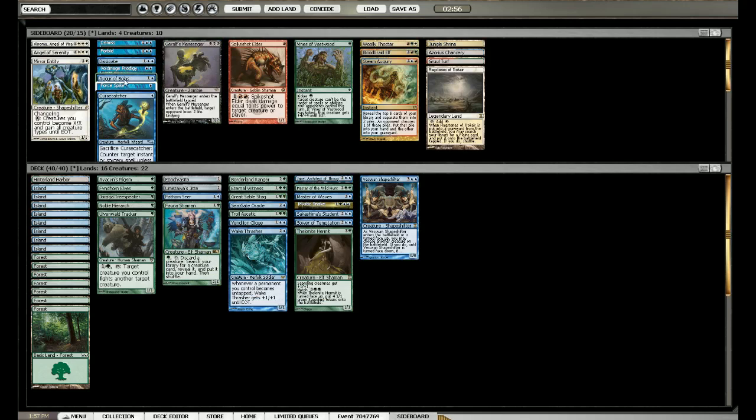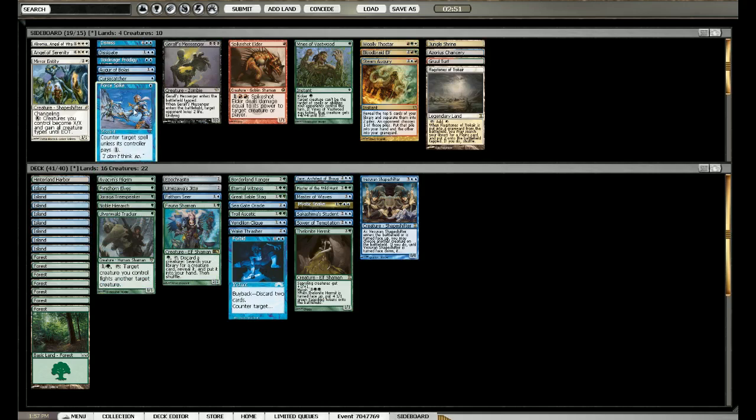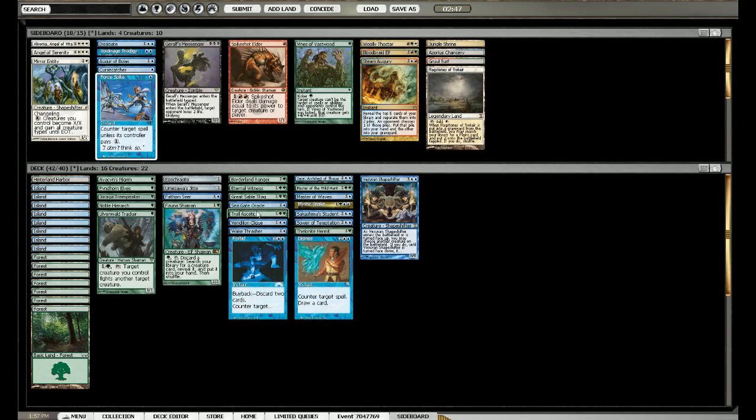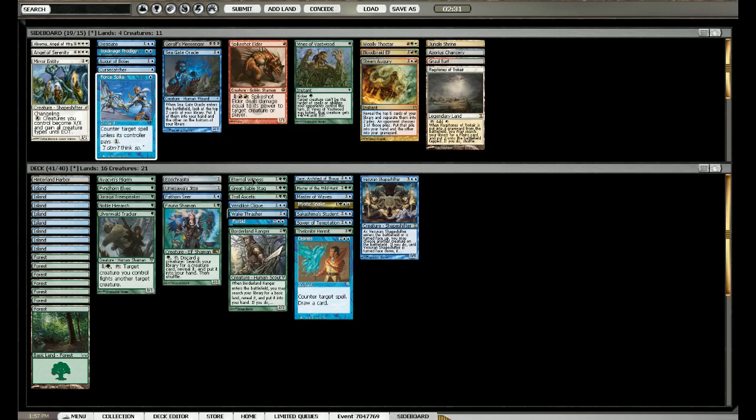I think I want Forbid and Forspec here - well, maybe not Forspec, but at least Forbid and Dissipate or Dismiss. Seagate seems weak, sideboarded out so often already. He does have some creatures. I think I want to keep most of my creatures, maybe not the Hermit because it's on the slow end. Let's do it like this.